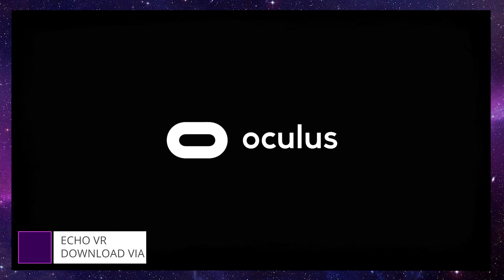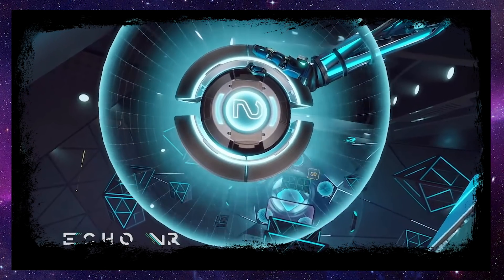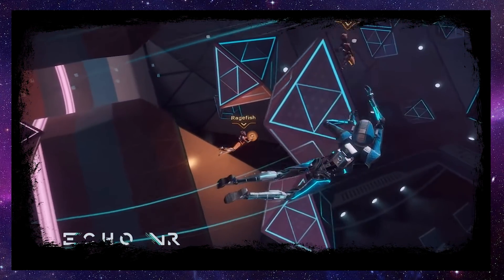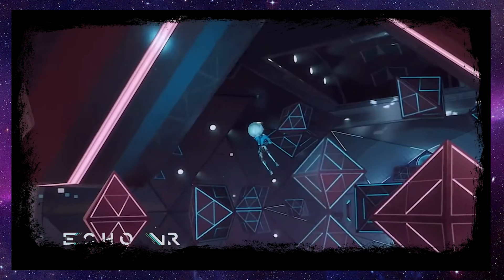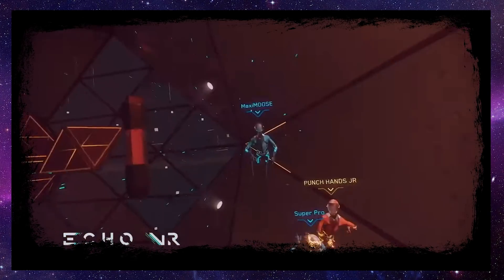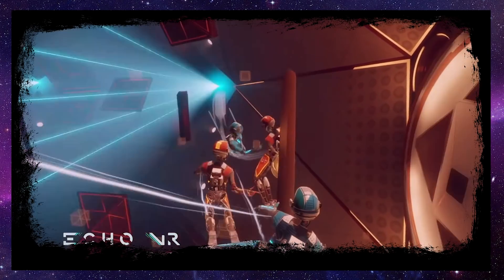One of the most competitive VR games now — Echo VR. Not to be confused with Lone Echo, although it was spawned from that series, this is a multiplayer version of something that closely resembles Ultimate Frisbee in Zero-G. The goal is to score points by throwing your team's disc through the opponent's goal, but navigating the arena in Zero-G with enemies able to block your shots or stun you adds a genuinely deep level of competitive action. Much like many of the games on this list, it's crazy to think this product is free.